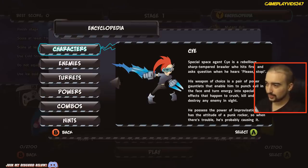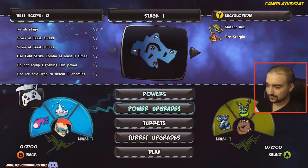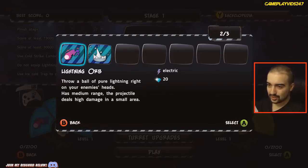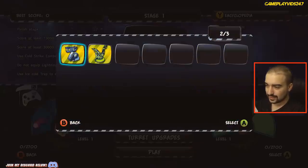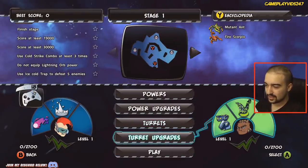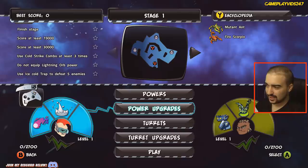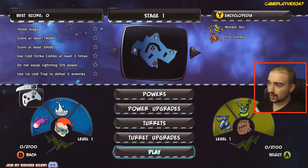His name's Psy — he's a special agent apparently. Can we do powers? Blinding orb, and an ice cold trap. So, throw a ball of pure lightning right on your enemies' heads — has medium range, the projectile deals high damage in a small area. Ice cold trap: plant this trap and detonate it to slow down enemies. What about turrets? Power upgrades — we can upgrade our power as well, but I don't think I have any skills for that right now. So let's just begin. We're going to be versing mutant ants and fire scorpions.